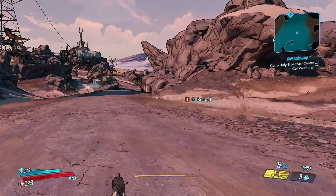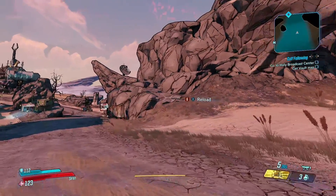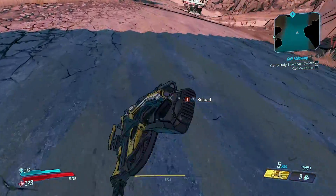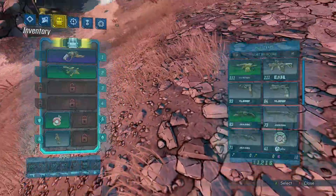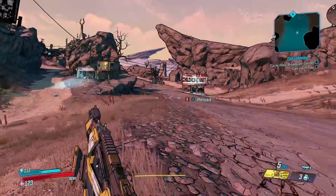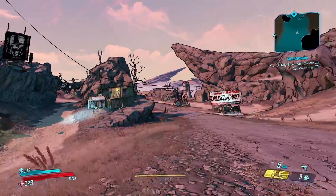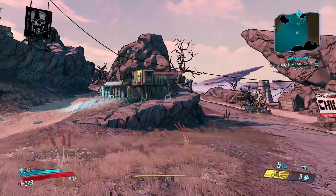This is Borderlands 3, played using UEVR, and we're also using some gestures to incorporate some extra immersion in the game. So we've got things like melee swings. I can reach behind me and get to the inventory. I can reach down to the hip and get the map. I can reload by pressing the trigger in that direction. I can't swap weapons, unfortunately, using it, which would be cool, but it's still pretty neat all the same.